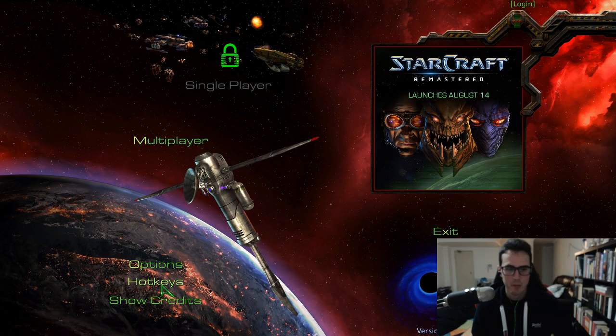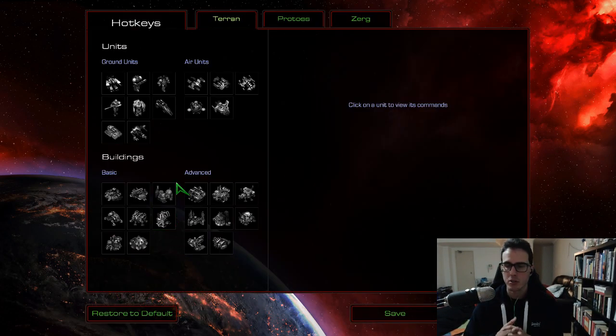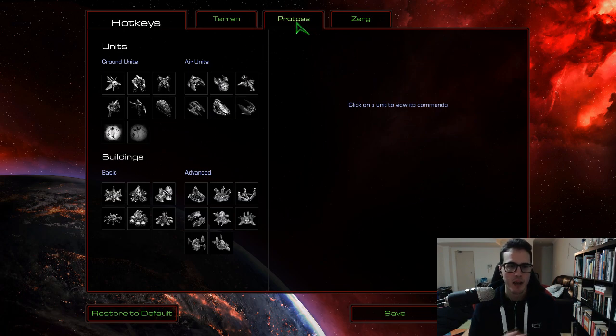Hey guys, it's Pig here and today I'm going to be walking you through the Protoss hotkeys for StarCraft Remastered. If you haven't heard about the customizable hotkeys, you can't change things like control groups or camera hotkeys. What you can change is all your unit ability and building and producing hotkeys. This is important — it makes a massive difference. The philosophy I'm following here is putting everything on the far right-hand side of the keyboard that's hard to reach over to the left-hand side.